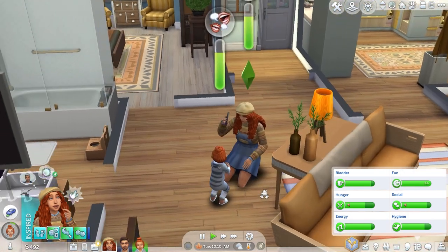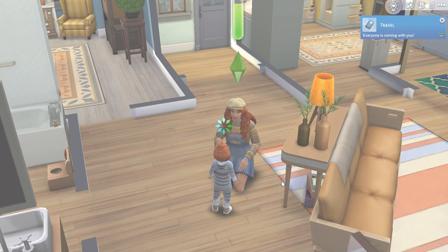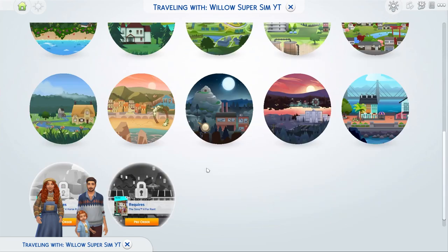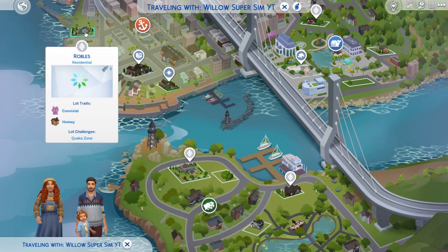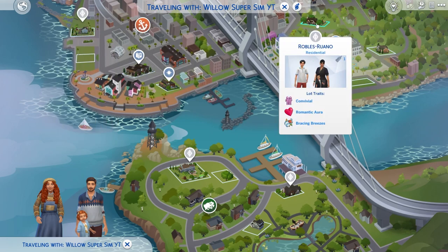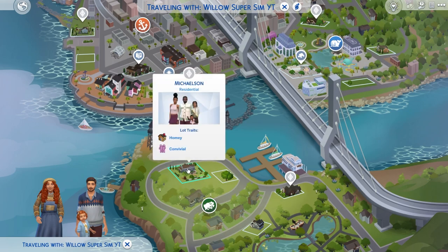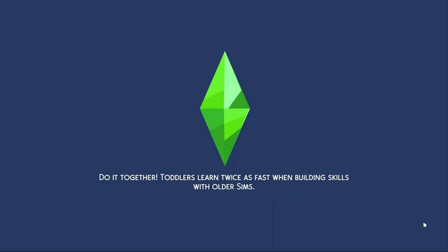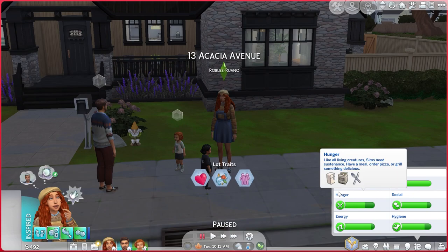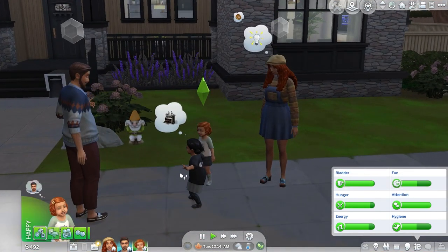It's time for more potty training. Willow's movement skill is cruising because she's walking around everywhere. Once we get potty to level three that'll be awesome — since she's an independent sim she kind of likes to do it on her own and doesn't really like when adults help. We're going to travel to San Sequoia to meet another family — I think it might be the Robles. I just want Willow to have as many friends as possible so she has sims to grow up with through school.